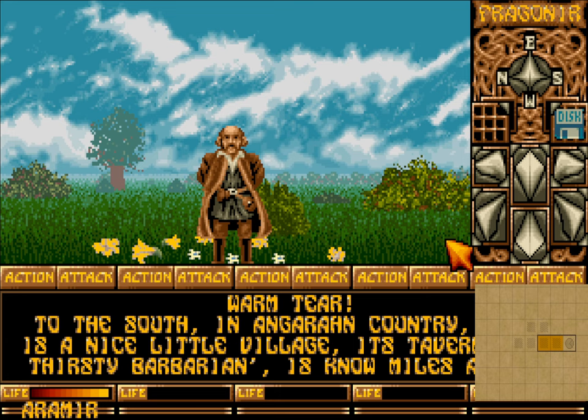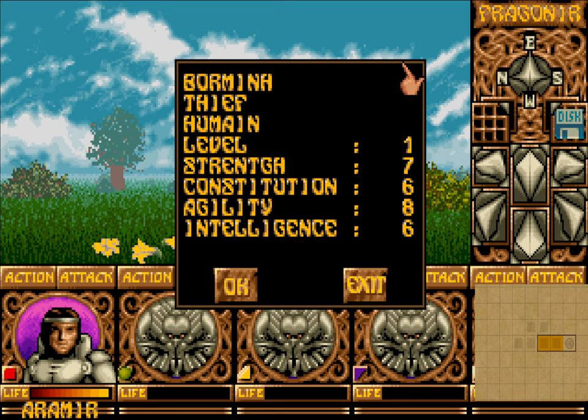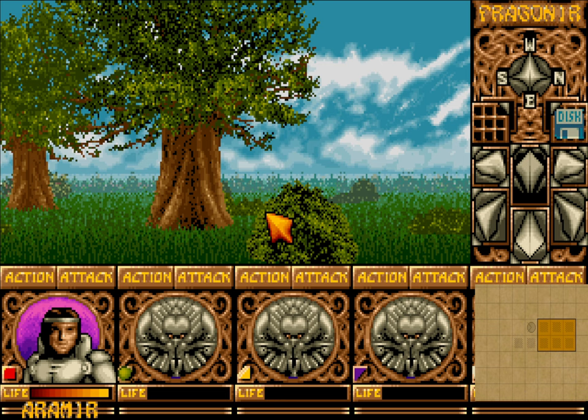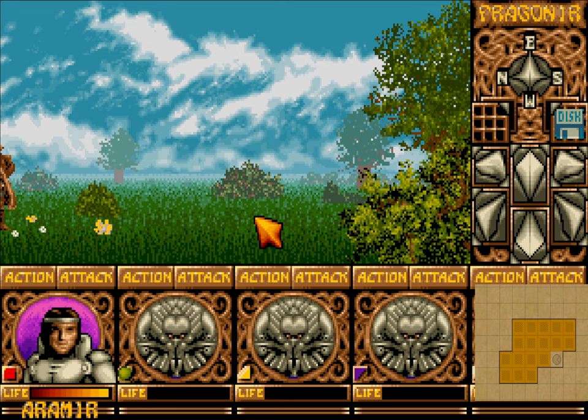Wormtear to the south is Andgaran. There's a nice little village — it's tavern is the Thirsty Barbarian. I found a character: Bormin, a thief, humane, level one. Strength, constitution, agility, intelligence — that actually sucks, I will not be taking him. We want some solid party members, and from the very basic knowledge I have, I know there's another party member somewhere here. I don't know exactly which direction. That's the same guy.